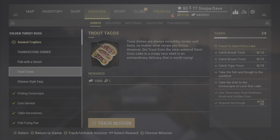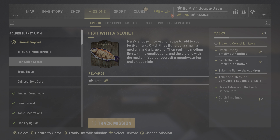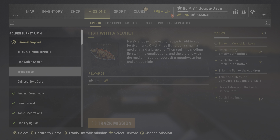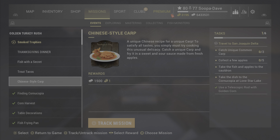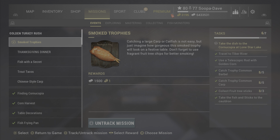If you notice here in Fish with a Secret, I have not been to Quenchkin Lake and it's still calling my smallmouth buffalo. That means you could do your Chinese style carp there, and while you're there get trophy common carps — they will count for this mission. I would do that first, or catch your trophies there and do it that way for your trophy carp.